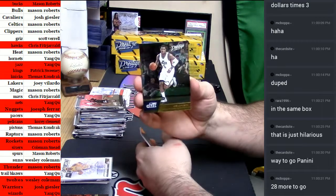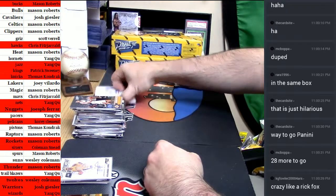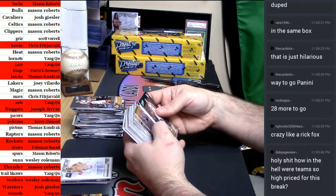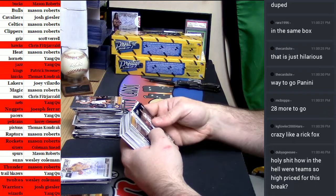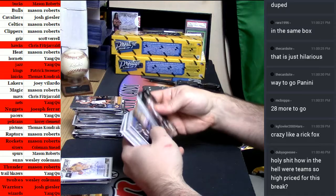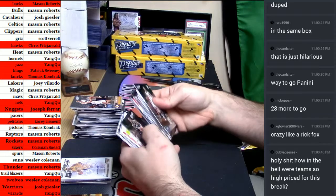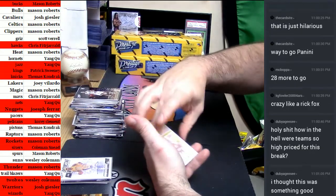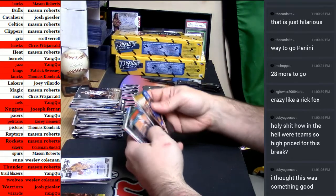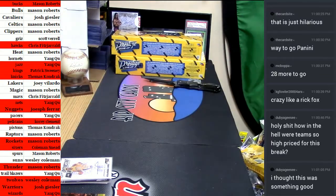Joe Johnson gold. That's amazing. That is truly spectacular. Crazy like a Rick Fox. It's just what Panini charges for Prestige. Kyle Korver gold. There's good cards in it — it's just a matter of finding them.